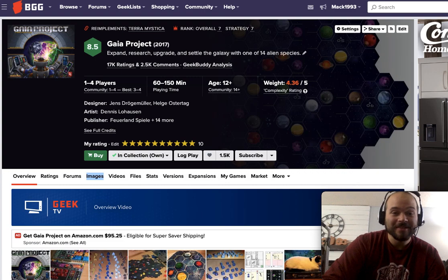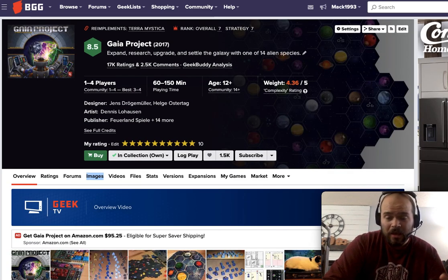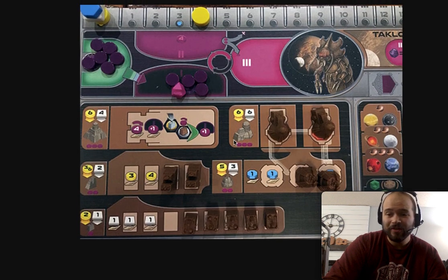My number three is actually a tie: Gaia Project and Terra Mystica. These are super similar — Gaia Project is the sequel — and both are incredible games basically known for their asymmetry. The gameplay is similar to Clans of Caledonia, where you put things on the board, build up your empire, and score points through a variety of objectives. You play as asymmetric factions organized by player boards. Each player board contains all your buildings: mines that give workers, trade stations that give money, plus knowledge and power. There are five different resources in Gaia Project and four in Terra Mystica.